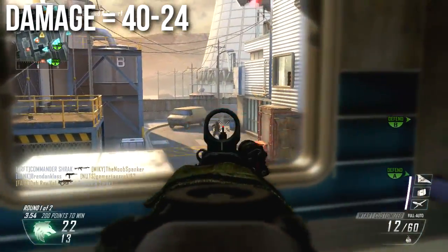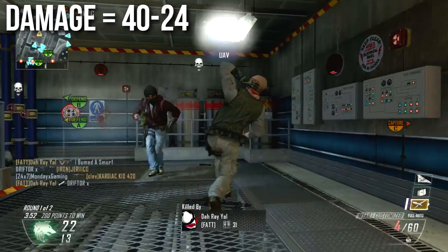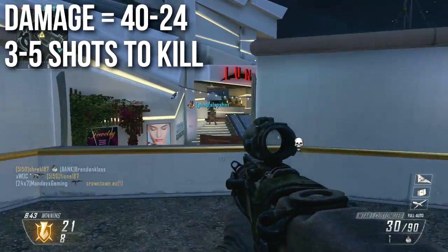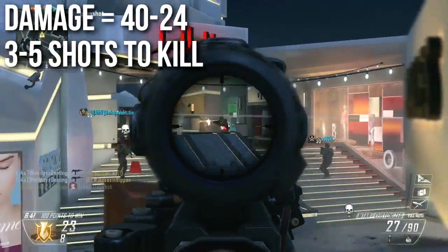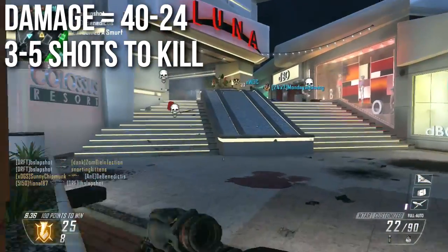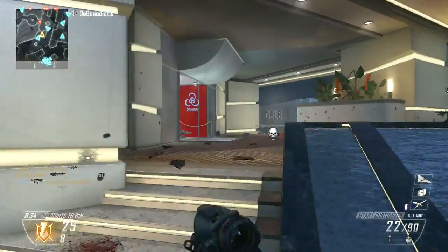It's a little bit different in this game, but think of it like a linear slope, like the things you do in Algebra 2. It'll deal 40 up close, 24 at a distance, and that makes it a 3 to 5 shot kill assault rifle, depending on how far away you are from the enemy. It's one of a handful of 3 shot kill assault rifles, and I think that makes it very dangerous.